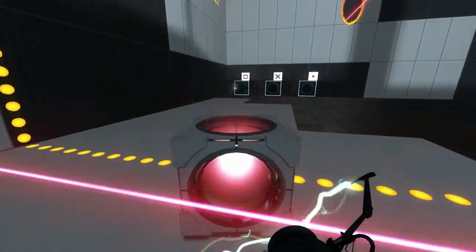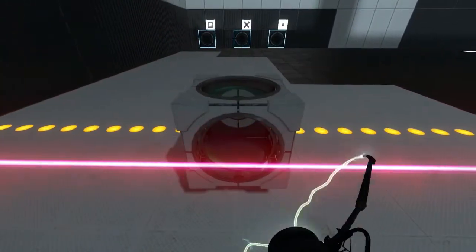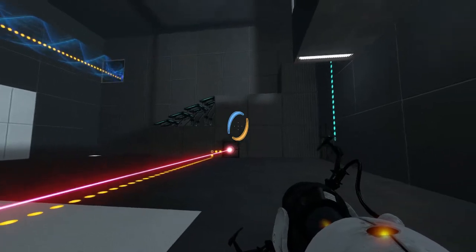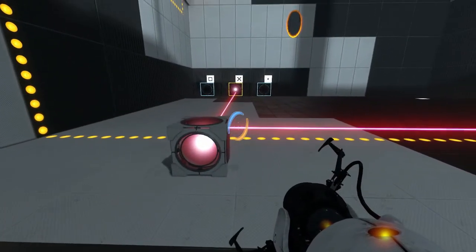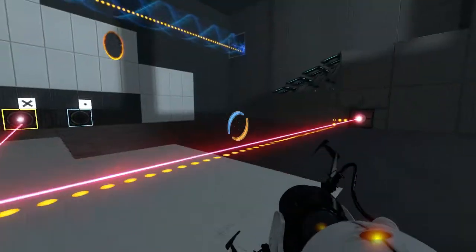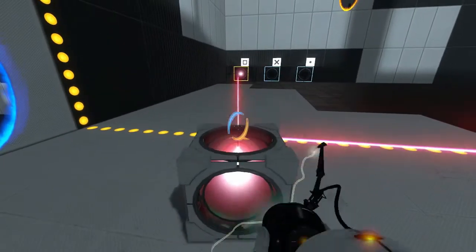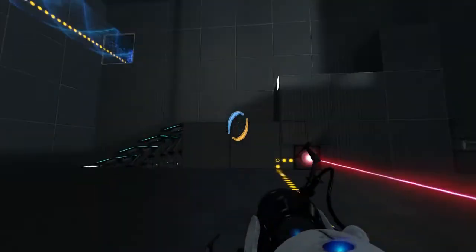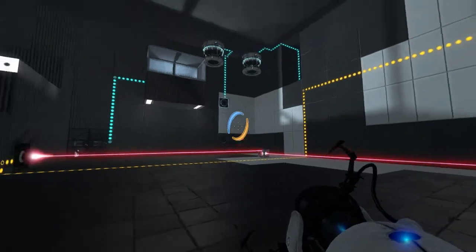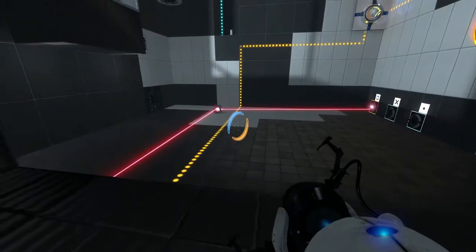Let's not activate that anymore. Got to figure out a way to activate each individual step as I pass it. Which means I'm going to have to keep square activated, and then X, and then dot. There are no portalable surfaces anywhere over here, so I have to manipulate this cube from a distance. That's actually pretty cool. I'm okay with that.